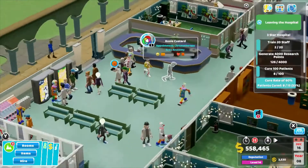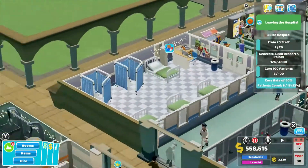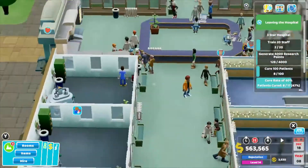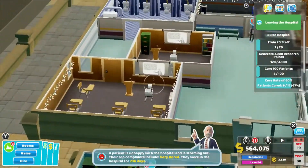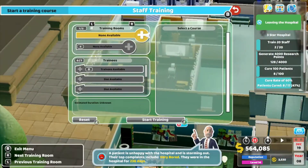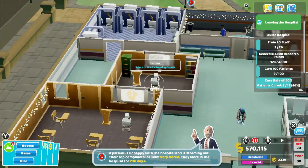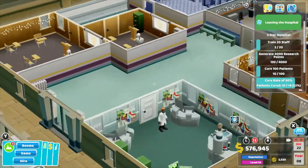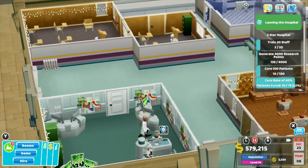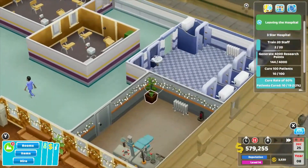As you complete certain challenges throughout the game — as you can see in the top right-hand corner of the screen — my hospital at the moment is a two-star hospital. Once you complete all of the listed challenges successfully, you move up a star rating and become a three-star hospital. At that point, you can then move on to the new hospitals in the next levels.